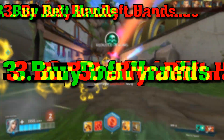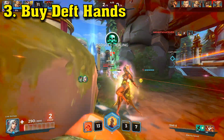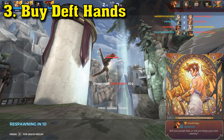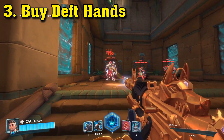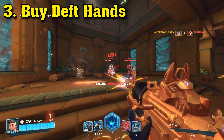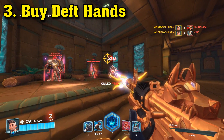Number 3: Buy Deft Hands. The third tip I have for new players is to always buy Deft Hands if you're playing a champion who needs to reload. Reloading faster will significantly increase your DPS because you're spending less time doing nothing. For example, it turns Victor, one of the strongest champions in the game, into an absolute bullet hose, with a near constant stream of bullets when you have Deft Hands maxed out.